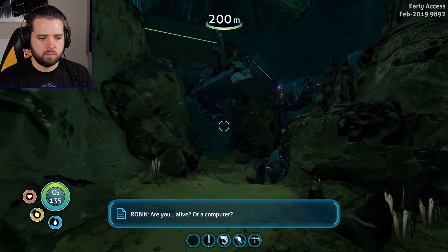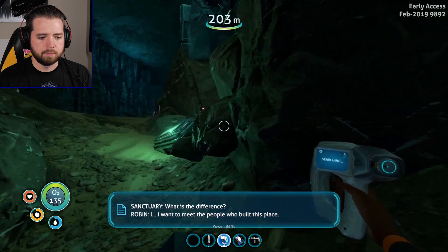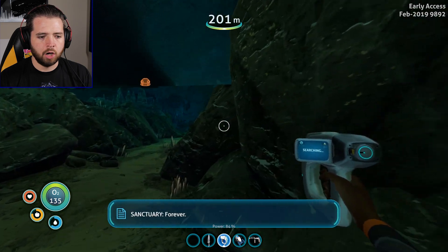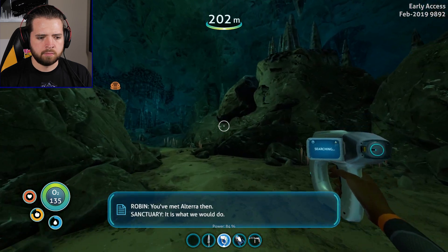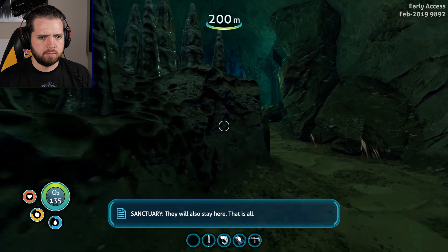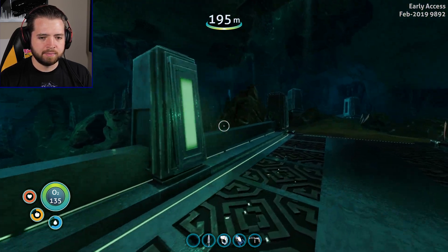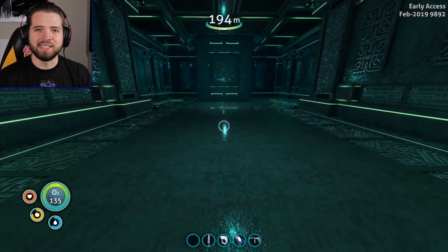Are you alive, or a computer? What is the difference? I want to meet the people who built this place. What do you want? For you to stay here. I don't want to leave forever. Why? Your masters will seek to harness my power. You've met Alterra then? It is what we would do. People will come for me - they will also stay here. That is all. I waited my life for this. I'm not your enemy. Well, looks like I'm dead forever. Goodie - I can finally live my life in peace. Dead, at the bottom of the ocean.